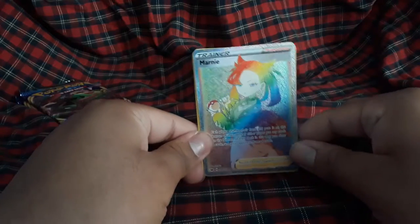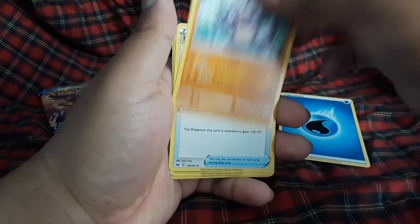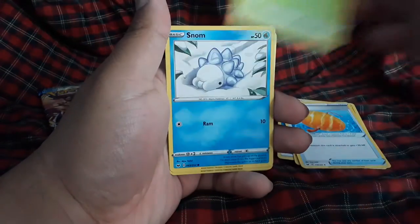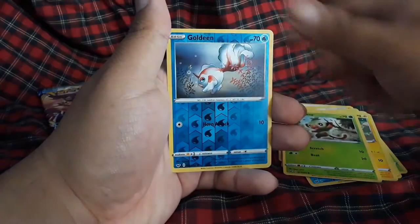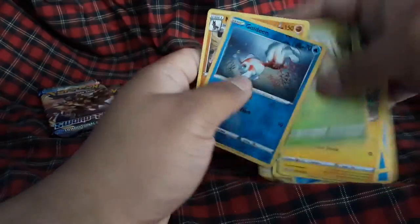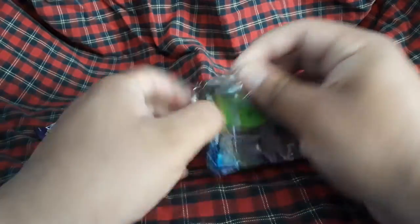The centering isn't looking too good, but we got her! Yes, finally! Now we just need the full art version. I'll be opening as much base set Sword and Shield as I can until I get that full art Marnie. Water energy, Rillaboom, Big Charm, Thwackey, Snom, Grookey, Shellder, Yamper, Goldeen, and a Mudsdale — we have two left.